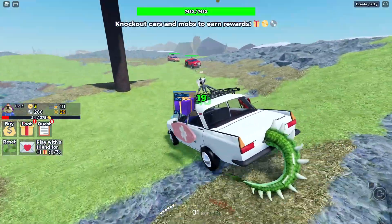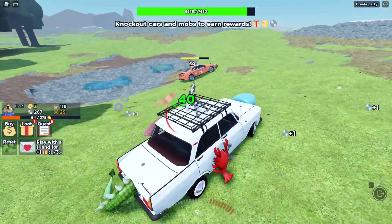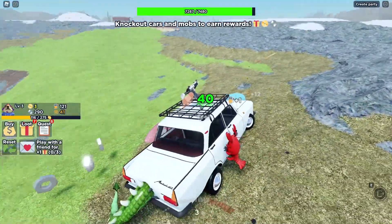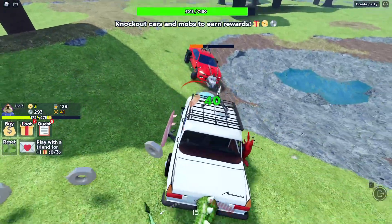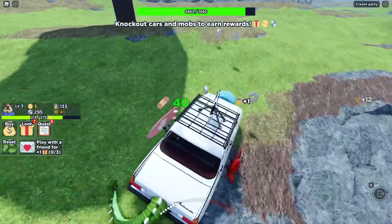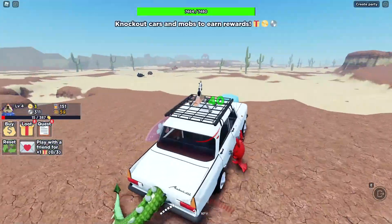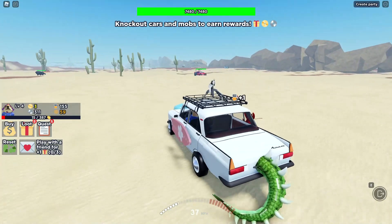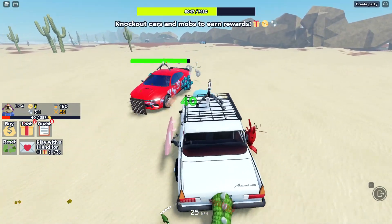I've found some even stronger cars further out into the area. I'm not sure if I can take these guys out because they seem to have a lot of health, but this one doesn't have too much — let's keep doing some damage. You can also run into the cars, which does damage as well, so I'll try ramming him. We got another knockout. It looks like you can go into the desert — I wonder how far this map goes. But that spike on the front is doing a lot of damage to me, so I don't think we're going to attack that car anymore.